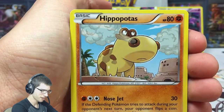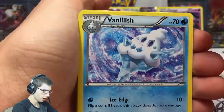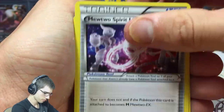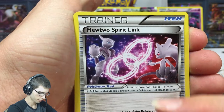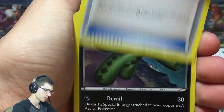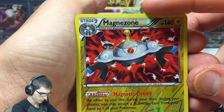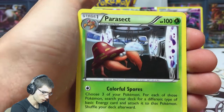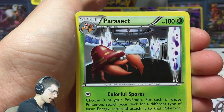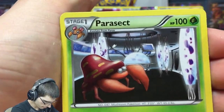We've got Ralts, Pansage, Hippopotas, Piplup, the Duo, the Ice Cream Cone, Mewtwo Spirit Link, and a Reverse Magnezone — that's good. And then we got a Parasect as the rare. I don't know what Parasect's doing, just chilling in some random lab, about to cut all the cables. Parasect is brutal.